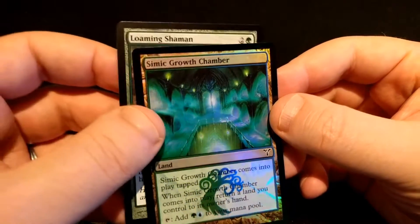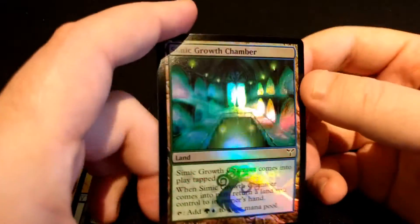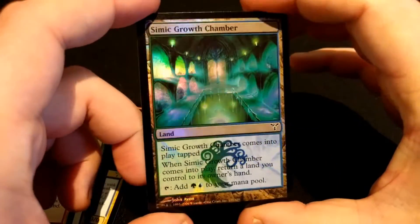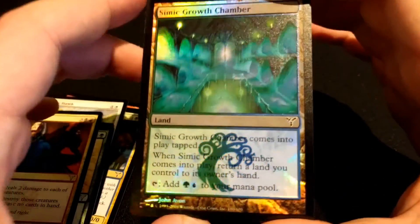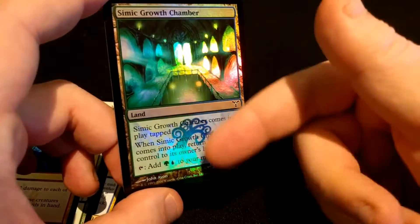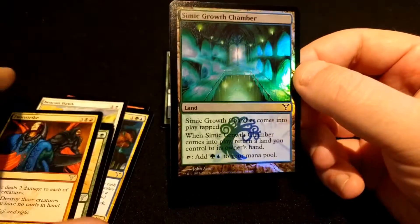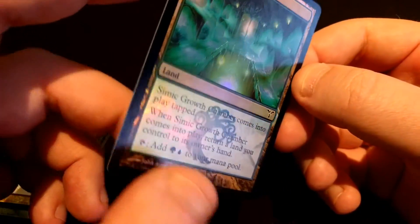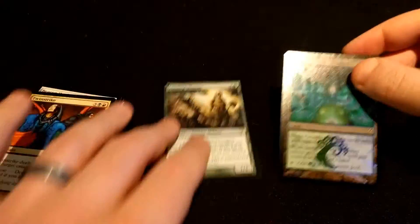And we have a foil Simic Growth Chamber, which is really cool. It's a bounce land — foil. I really love how the clan and guild symbols pop out of foils like that. Bounce lands — good stuff.